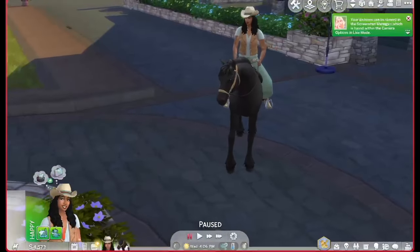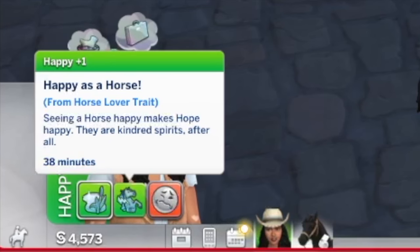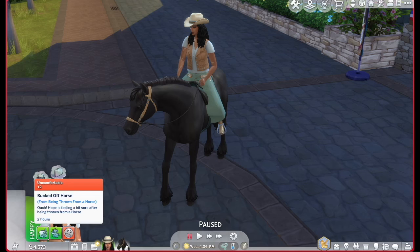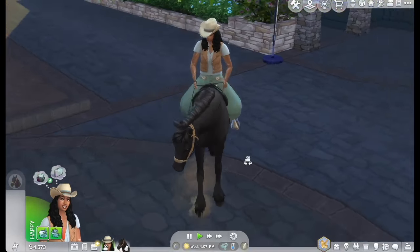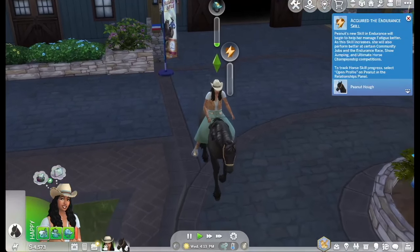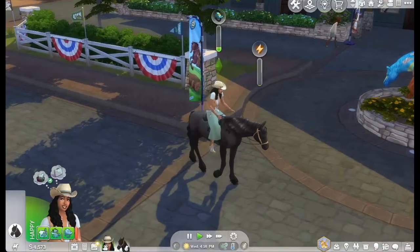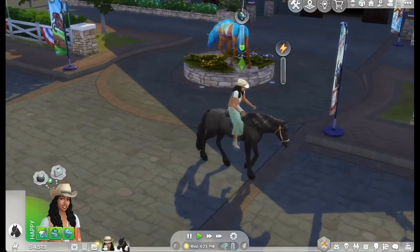We mounted Peanut and have some buffs: 'Happy as a Horse' from the Horse Lover trait — seeing a horse happy makes Hope happy, they're kindred spirits. We also have an 'Uncomfortable' buff — 'Bucked Off Horse' — Hope is feeling sore after being thrown. Let's try a relaxed ride. Doing all these activities builds your skills. If you haven't seen Horse Ranch content, I hope this helps you understand it better.